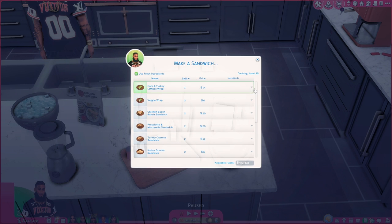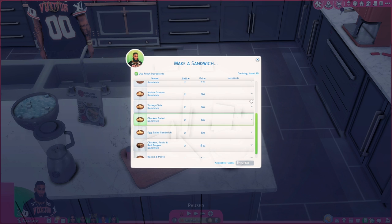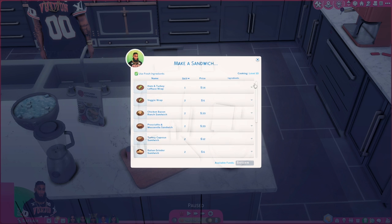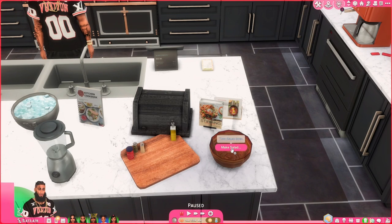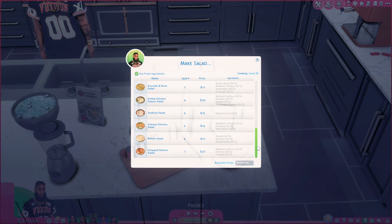We got bacon and pesto egg salad, we even got the little TikTok grinder sandwich. We even got wraps. I love using this when my Sims need something quick to eat because a sandwich really doesn't take that long, so the good thing is the Sims don't really take too long to make it either.